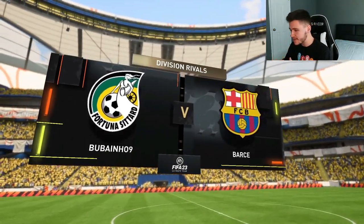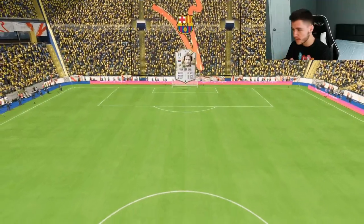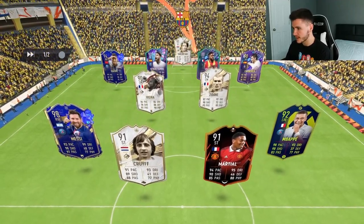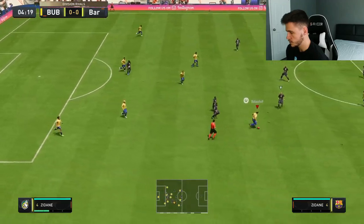Let's go ahead and see who we're coming up against in game number two. Messi, Mbappe, Martial, Cruyff, Vieira, Zidane, Capdevilla in there as well, Bobby Moore, Zizou. Santa Cruz — I feel like you can just send him on a run and just give him the ball.